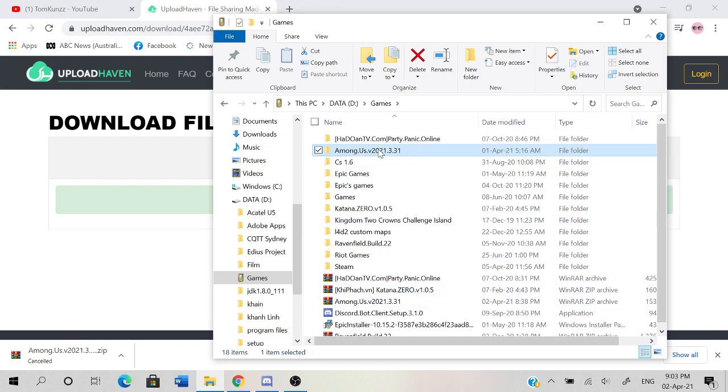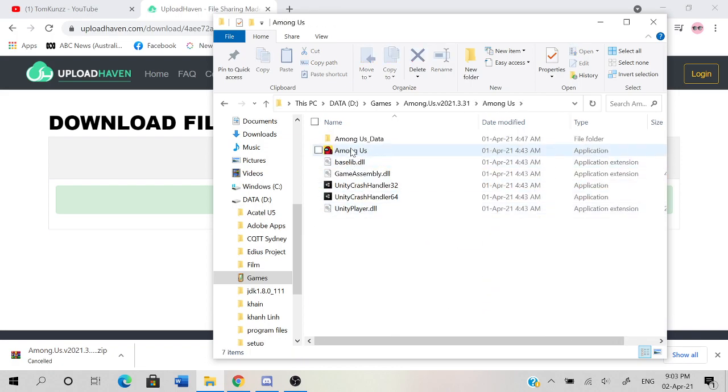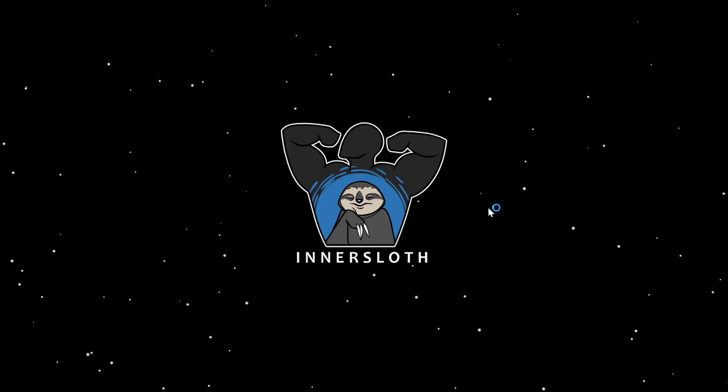It should be able to extract for you. You should be able to see a folder with the exact name — click into it and just click Among Us, and click Among Us. Alright, let's get into the game guys!